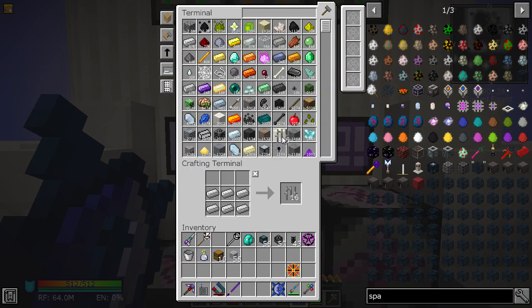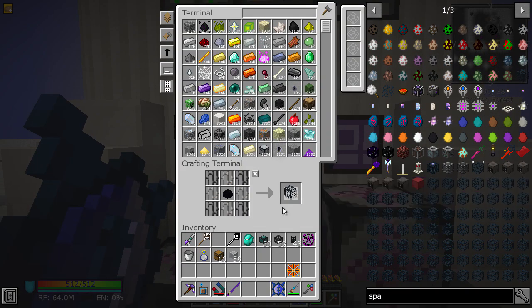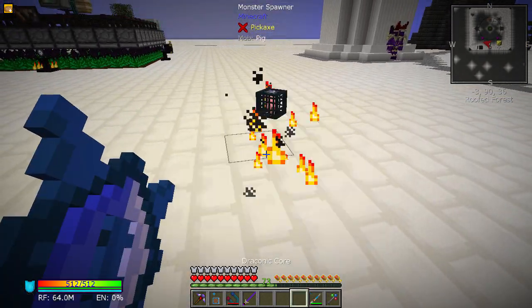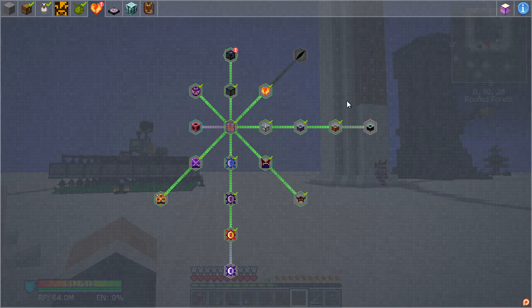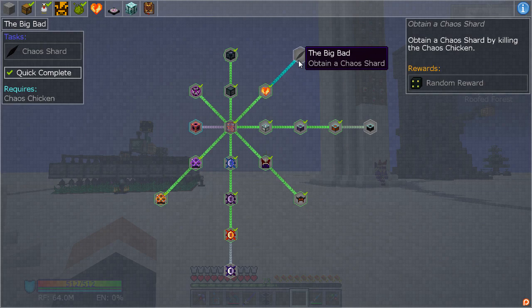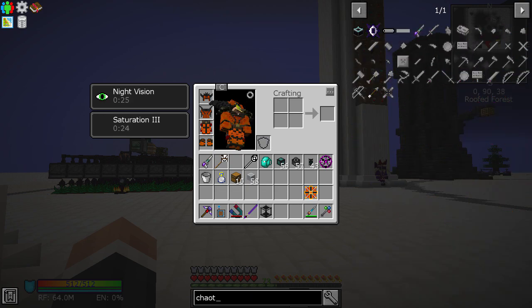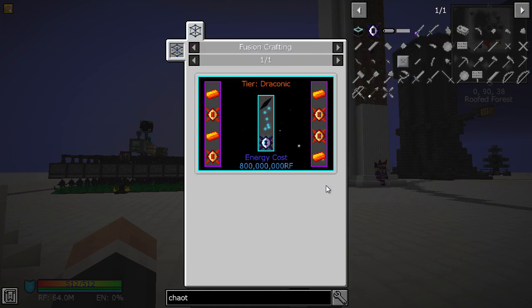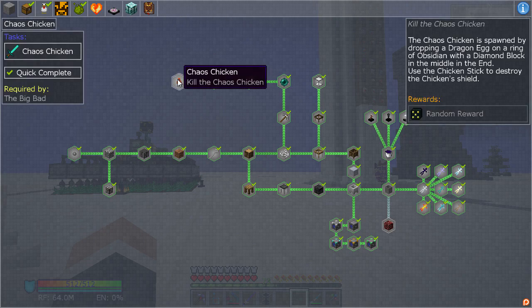A mob spawner itself needs an egg — let's get one egg, put that in there, and make one. Yes we can! What a strange little thing. We've got the spawner. What do we get? Basic Flux Storage, of course. To obtain the chaos shard, kill the Chaos Chicken. And we've got a Chaotic Core as well — not that hard to make.